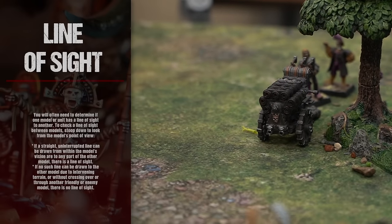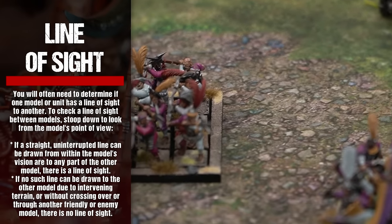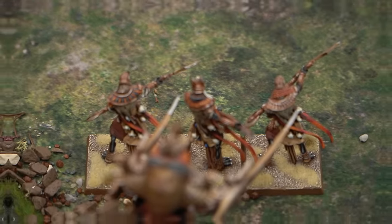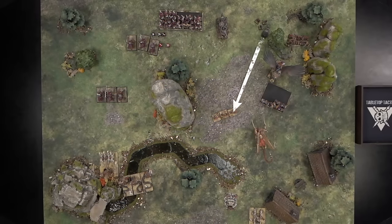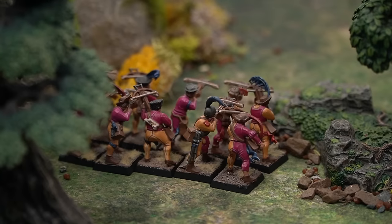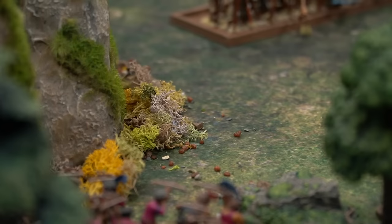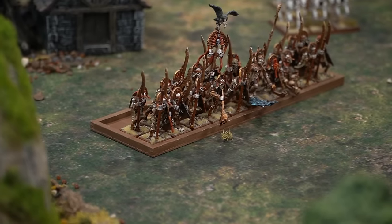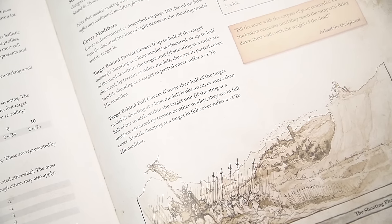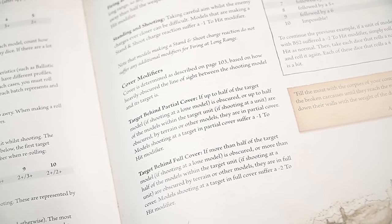You will often need to determine if one model or unit has line of sight to another. To check the line of sight between models, stoop down to look from the model's point of view. If a straight, uninterrupted line can be drawn from within the model's vision arc to any part of the other model, there is a line of sight. Note that models and units always block line of sight — therefore, it is normally only the models in the front rank that have line of sight. Line of sight may be partly obscured by terrain features or by other models, discussed in more detail under the rules for shooting on page 139.